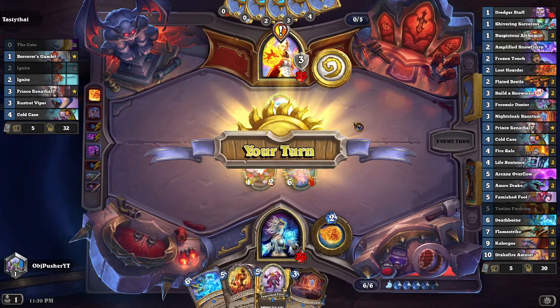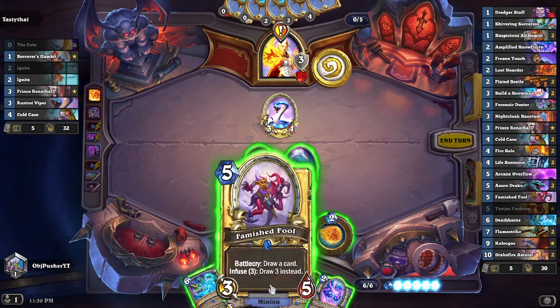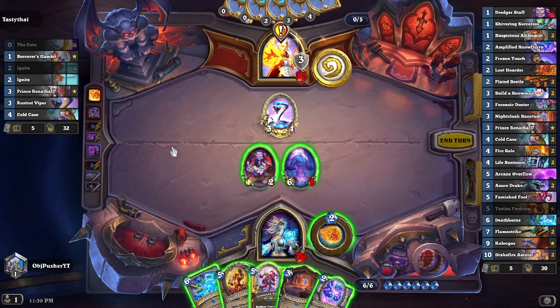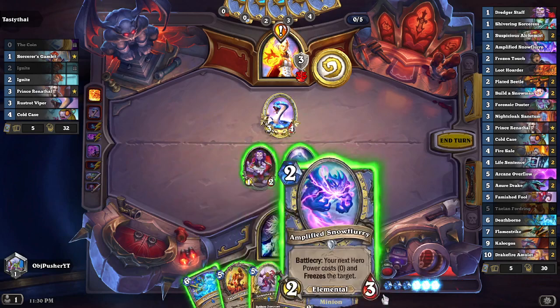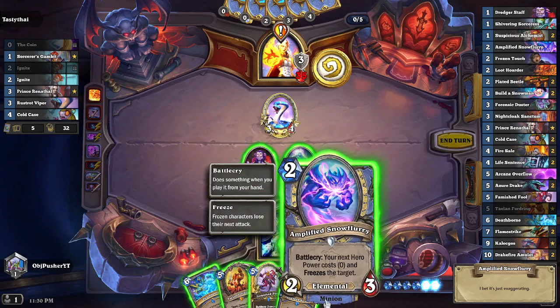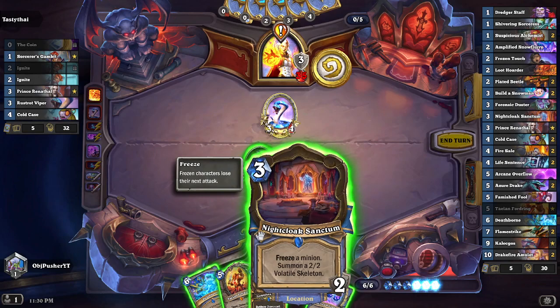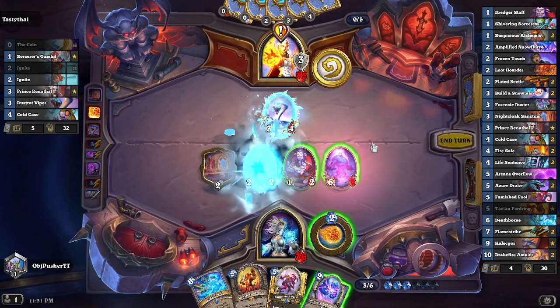As he plays another creature — why does he have so many creatures to play? Maybe he's just not running Refreshing Springwater, which is the main reason to only run spells and not a mixture of spells and minions. It's a 3-4. I could toss down the Nightcloak Sanctum and just freeze it. I think I'm going to do that — freeze it and summon another creature.